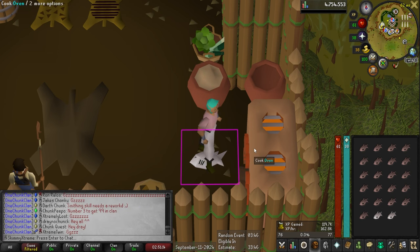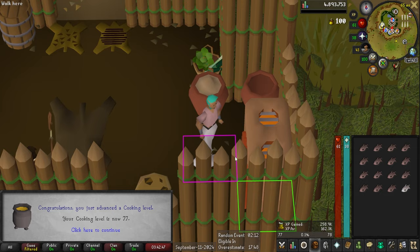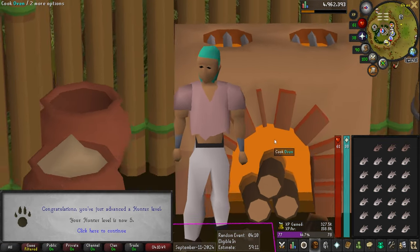There is level 76 cooking. We're an hour into cooking, sitting at around 165k XP an hour — not too shabby. Level 77. Thank you for the lamp; we'll put that right into hunter. And there is level 5 hunter.